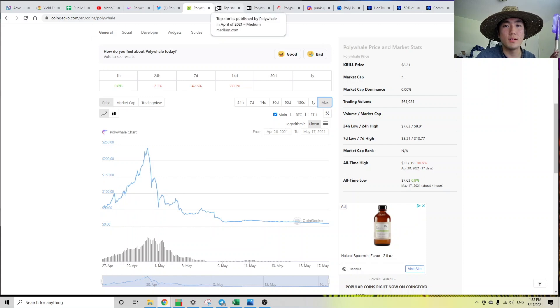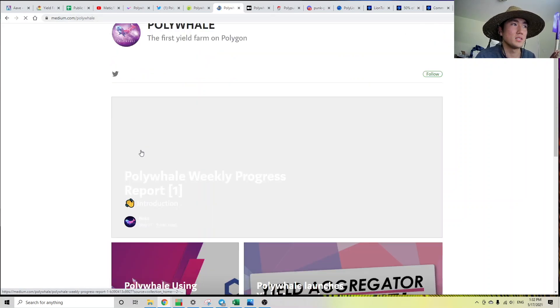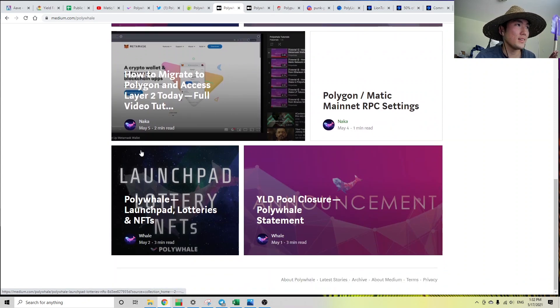One data point to see if the developers are actually working on a product is checking their Medium. Obviously, just because a project has a Medium doesn't mean it's going to be a good farm or a good project in general. But it's a sign that the developer is actually putting time into this project.